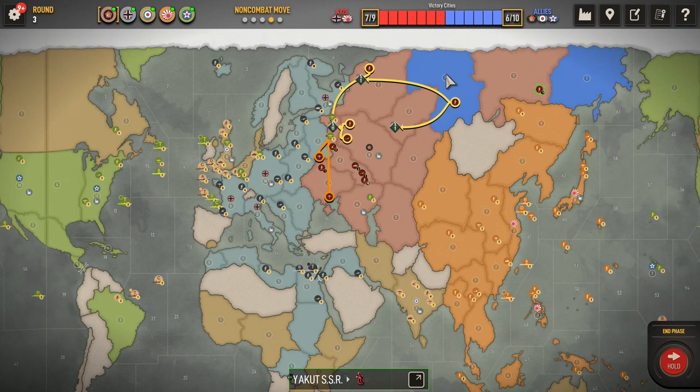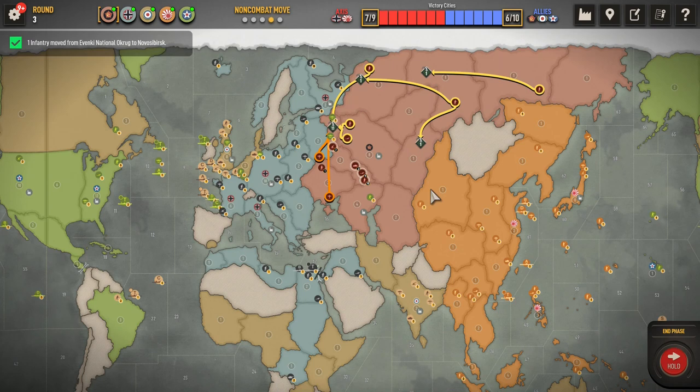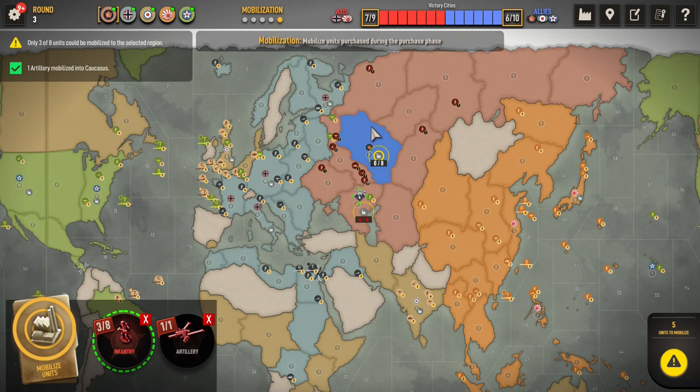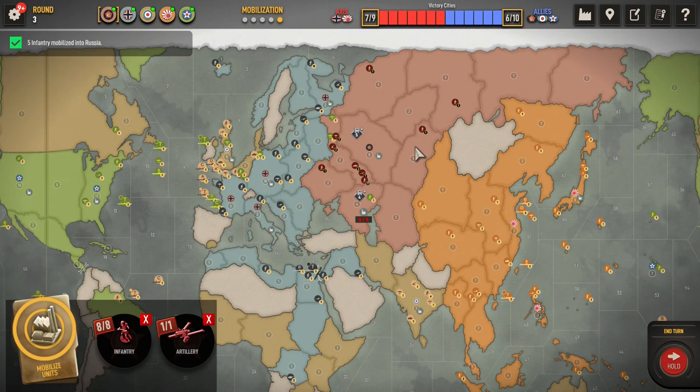You know what, yeah, let's do Novosibirsk. All right, more little targets. Since I have this little target up here, let's give him another little target here. So, Caucasus — we'll put the artillery in Caucasus with three infantry. The remaining in Russia. All right, let's see what Germany's got in store for us.